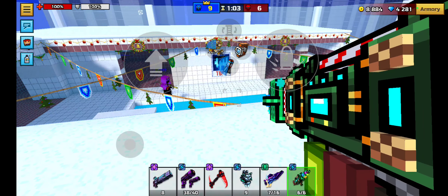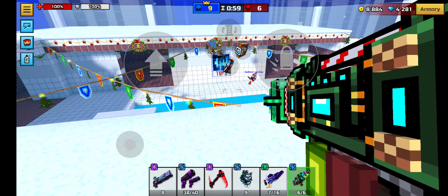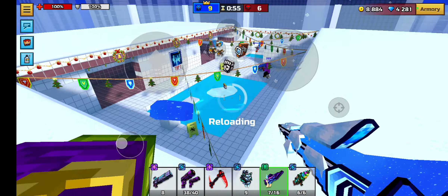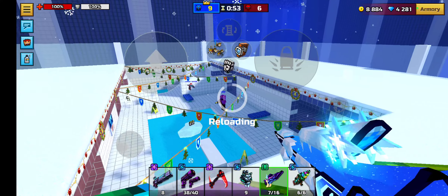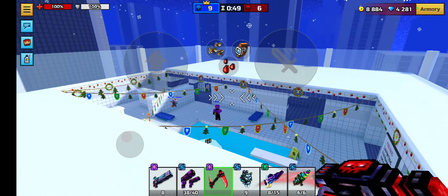Two headshots to the head. I have to test it out because all my modules are level 10. So this is definitely a one-tap and then a two-tap header-body through walls, since it has x-ray and wall break at the same time, which I should be using more often.